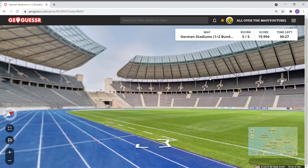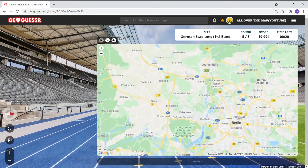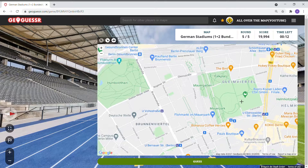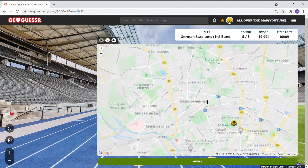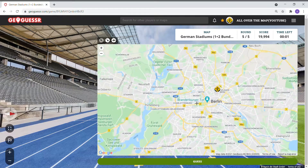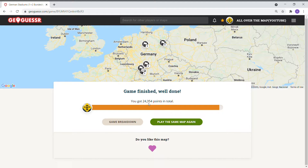Here is the Olympic Stadium — I believe in Berlin, which hosted the 2006 World Cup final between France and Italy. The famous — I don't have enough time to look for it. Olympiastadion Berlin. 24,354 — not too bad, but we had a couple of the same rounds. Hoffenheim is in Sinsheim — this game is making sure I know that.